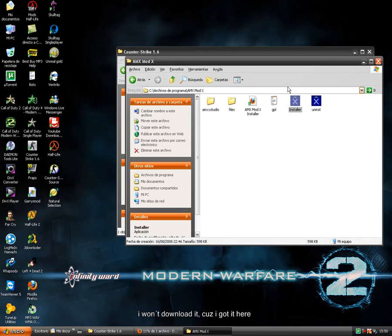Once you download it and it's done downloading, you go to the installer and double-click to run it.